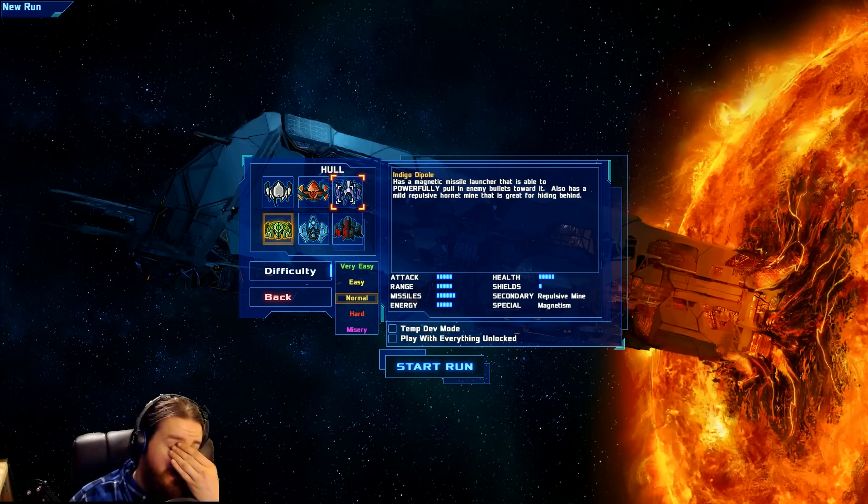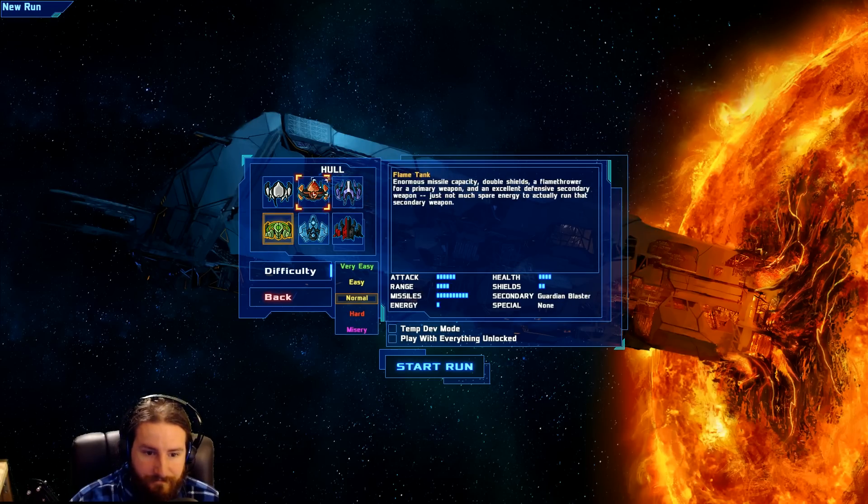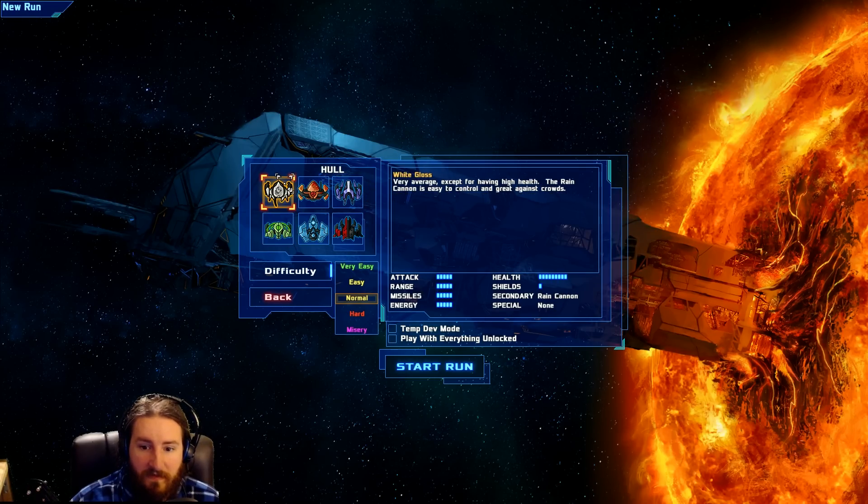We're just going to start a new run. We have six characters we can play as. This came out two or three days ago — the developer was nice enough to send me a copy, so here I am. This is the base one: very average, except for having high health. The rain can is easy to use and control, great against crowds. We've also got a flame tank, indigo dipole, green envy, deep blue, and red shift. Each one has their own abilities and stats.